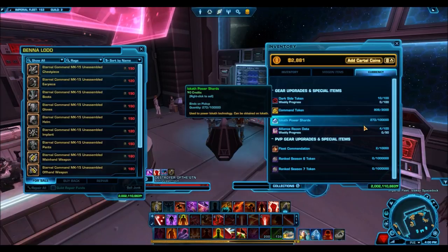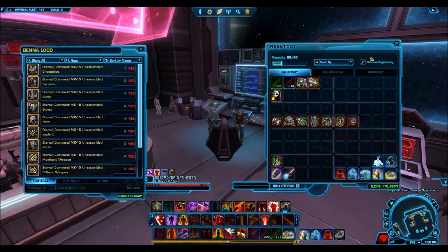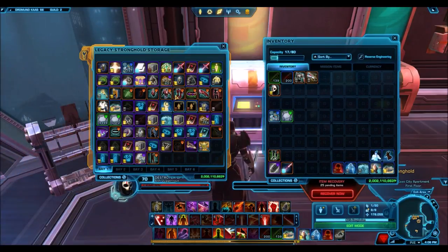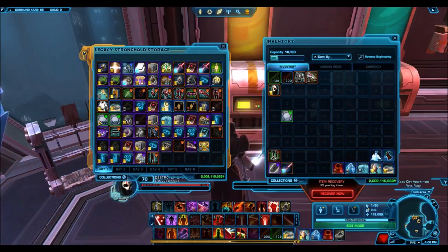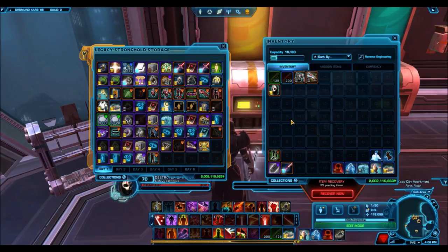One thing to note is you will no longer be capped. Right now each character can only hold a maximum of 1,000 of these. Now you will be able to earn an unlimited amount, which is awesome, but it will no longer be an actual currency like credits. It will actually be a bind-on-legacy token that you have to store in your inventory, so the most convenient thing to do will be to put it in your legacy tab. It's really important you don't let it get lost — you could forget which character you had them on and have to go searching through all your characters' inventories to find it. Now that it's an actual token, you're going to want to make sure you keep track of it.